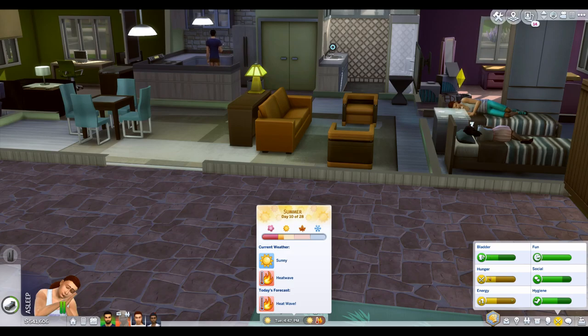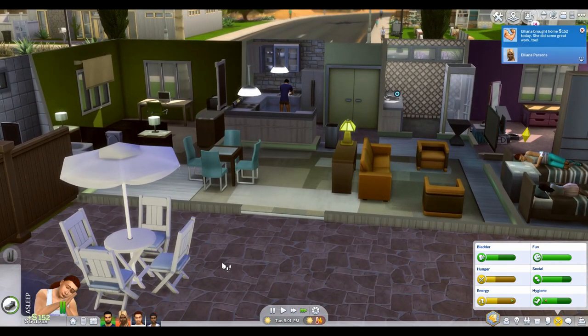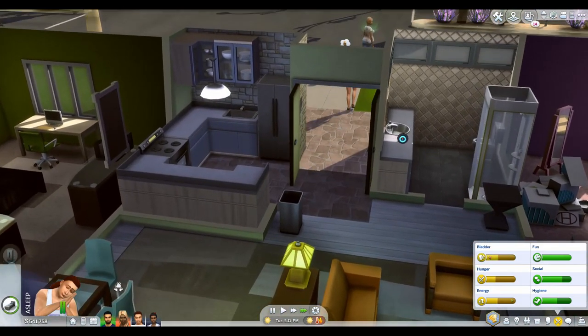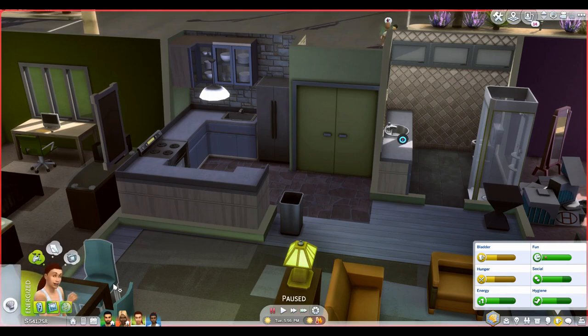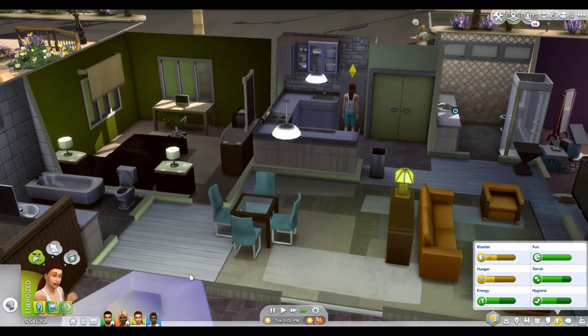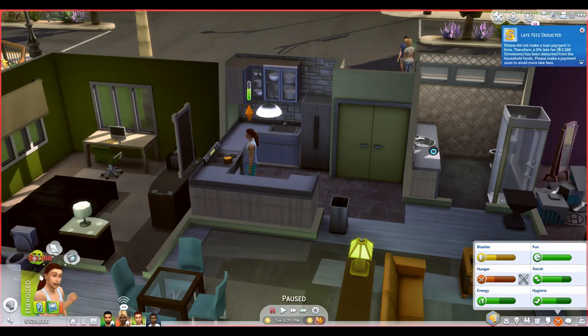I think I might keep the loan mod — it's very interesting. It adds realism where sims could apply for a mortgage, especially since we can now move sims out of households with no money. You could zero out their money, have them buy land, and get a loan for a house. Maybe that's how we'd start from college. There's a lot that would come into play, but I really like the idea — oh dear, that was a late fee.